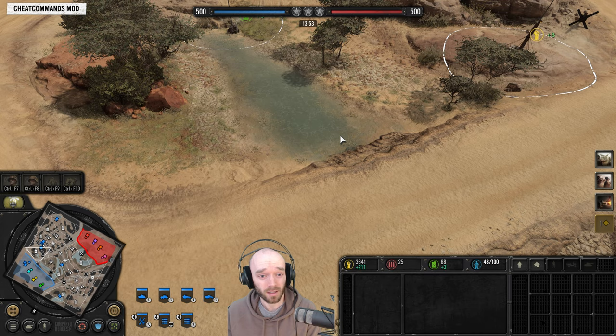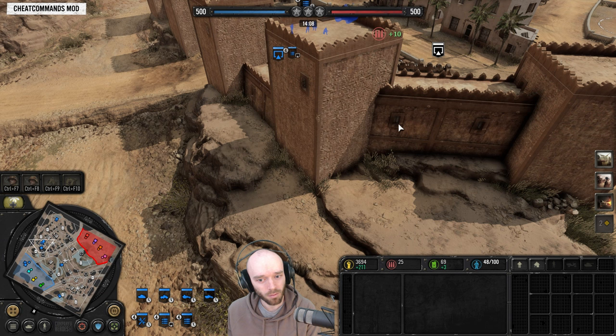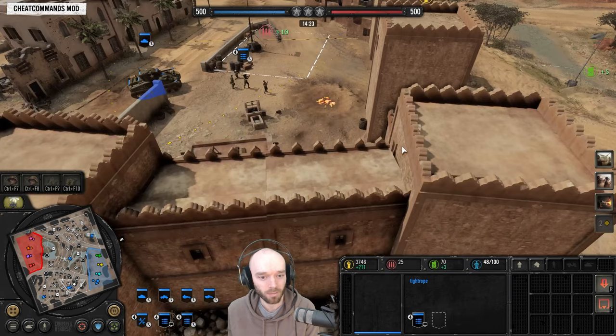Having a look at the new 4v4 map, Seuss Wetlands, and straight away I have to say, great looking map. You can see we've got these low wetland areas. Come up to this big kind of fortified area with big walls, and it looks like maybe you'll be able to put machine guns in these windows or something, but that is not the case. I have tried to make use of it.